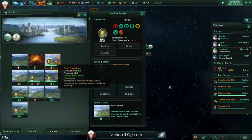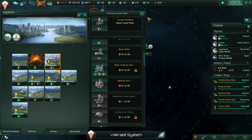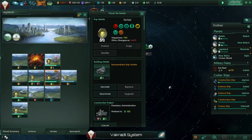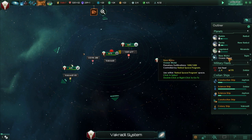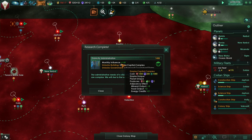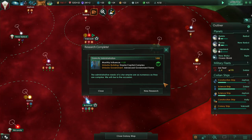Let's see what we can do at Legoland. Here at Legoland we can build a planetary administration now, and then we will be able to build it - then we can also upgrade the hydroponics farms. Negative balance because we have a colony ship that's going to be colonizing - that's standard. We've got galactic administration plus one monthly influence. Empire capital complex and advanced government forms, but we can't build those on Kerbal because it's only got nine tiles - so that's a little bit annoying.